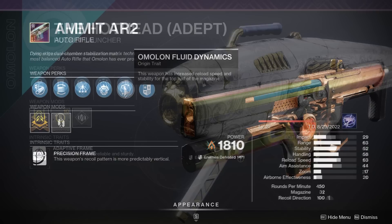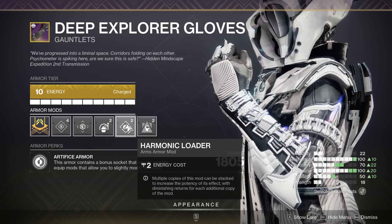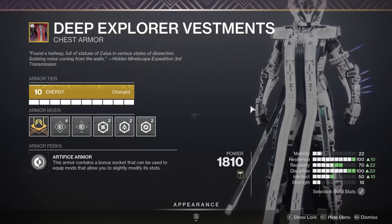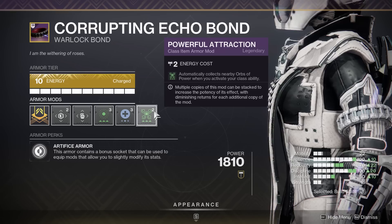Moving on to the Warlock armor mods: Harmonic Siphon, Heavy Ammo Scout, and Heavy Ammo Finder. On the arms, Focusing Strike, Harmonic Loader, and Impact Induction. On the chest, Void Resistance, Solar Resistance, and Arc Resistance — the trifecta, though I'd recommend focusing more on Arc. After that, Arc Scavenger, Arc Weapon Surge, and Recuperation. Lastly, Powerful Attraction, Font of Restoration, and Time Dilation.